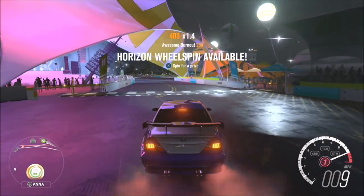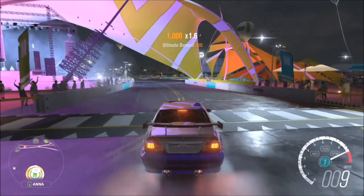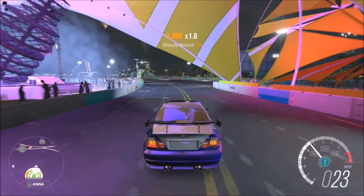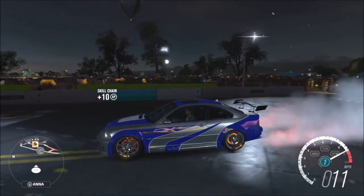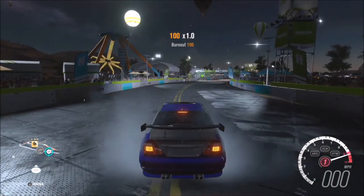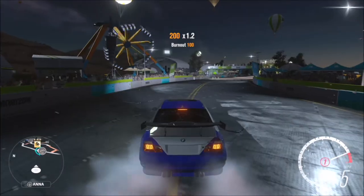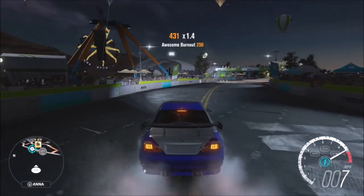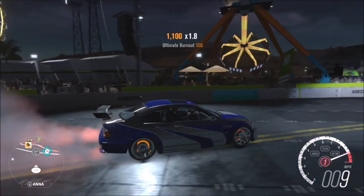There are two ways to easily get the burnout skill, and you can get four burnout skills in one go — from burnout all the way up to ultimate burnout. The first way is by holding the brake and accelerator at the same time, slowly releasing the brake, which causes wheel spin. Keep that going and you'll get burnout, great burnout, awesome burnout, and ultimate burnout — four skills in about 10 seconds.